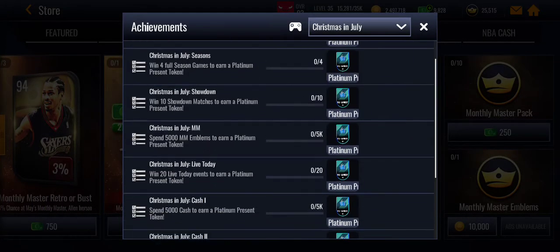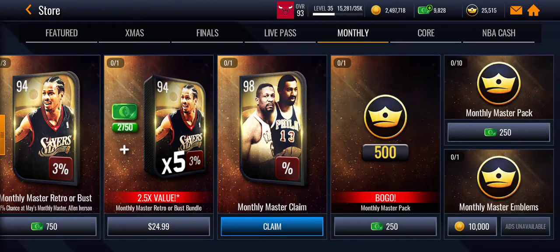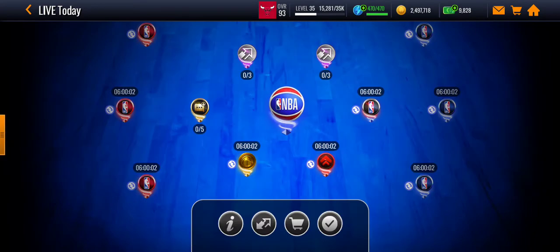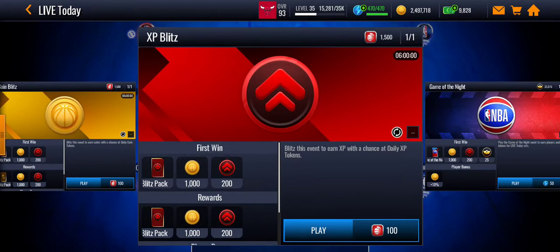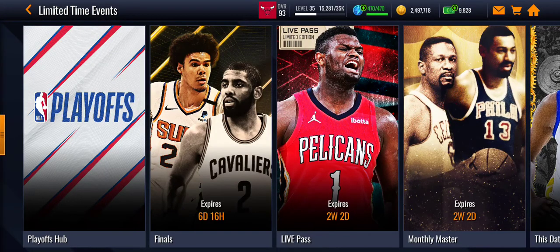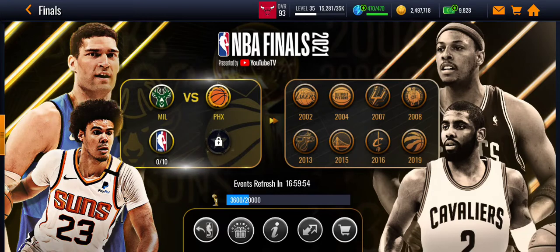The last task is to win 20 live events in Live Today — just do the league ones and autoplay. Just play the league stuff; it refreshes about three times a day, so you can accumulate 15 wins easily.